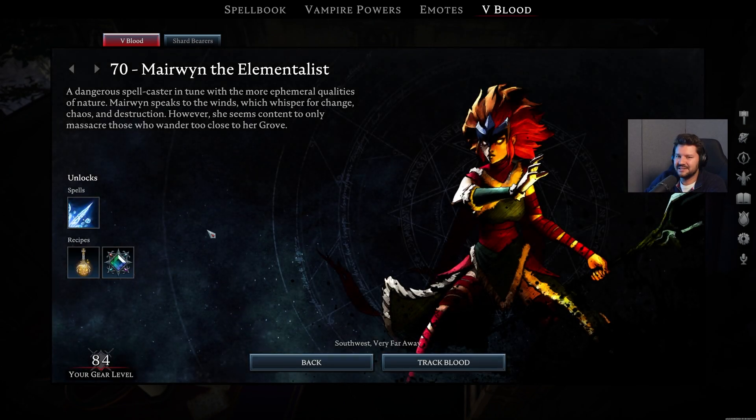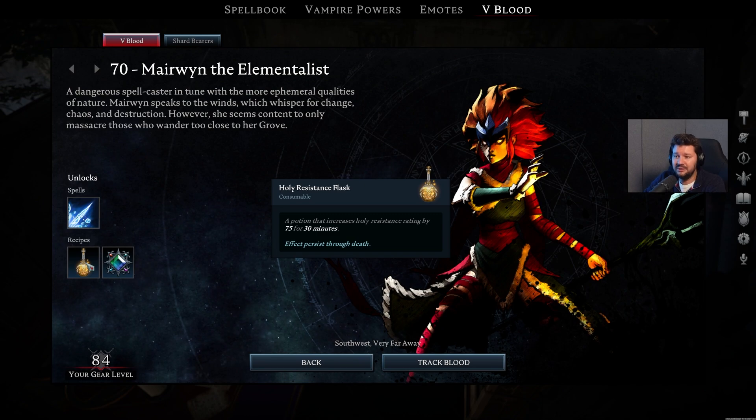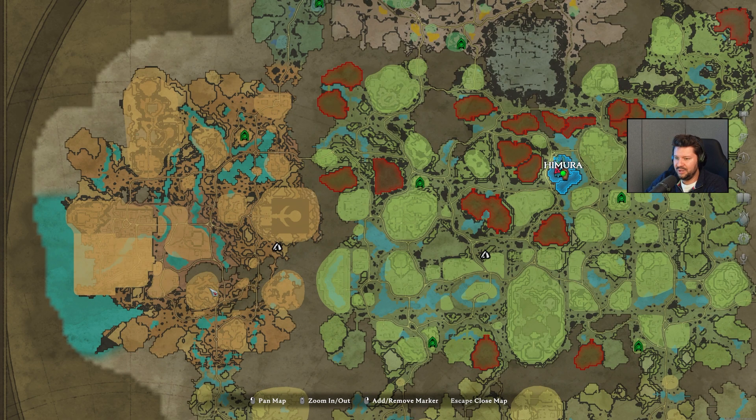Merwin the Elementalist unlocks the Crystal Lance ability. Can be pretty annoying if you're undergeared — he hits like a truck with all that magic. Also the Holy Resistant Flask Blueprint, as well as Greater Jewels. So this is where Jewel Crafting becomes very interesting, and then you can also start hunting down enemies who are protected by the Light. We want to take her down at the Amberleaf Grove.